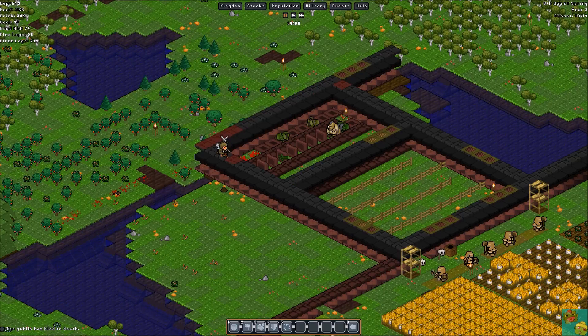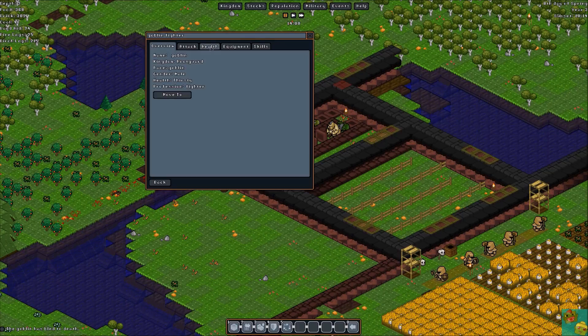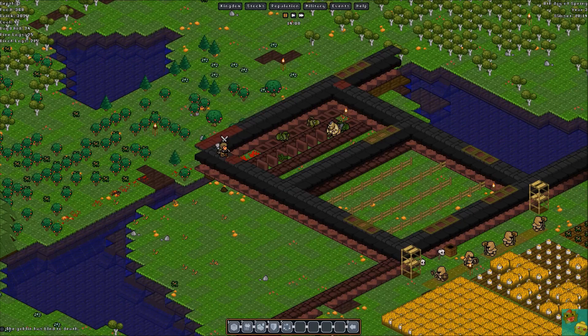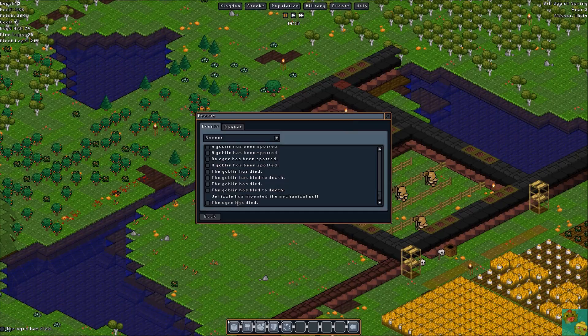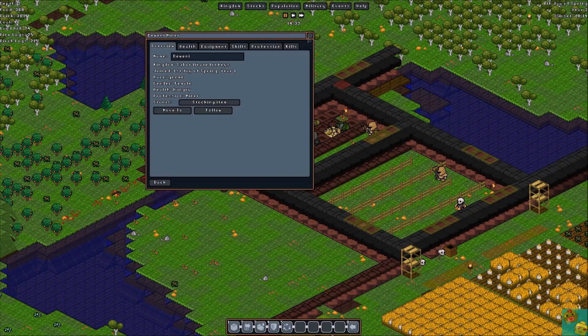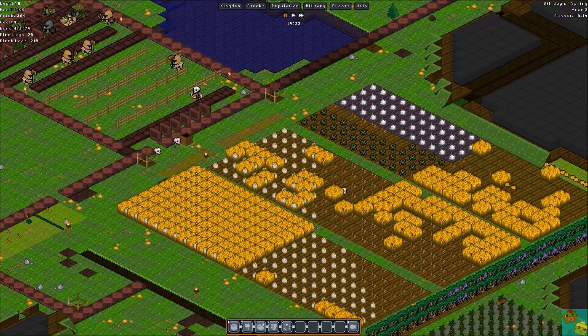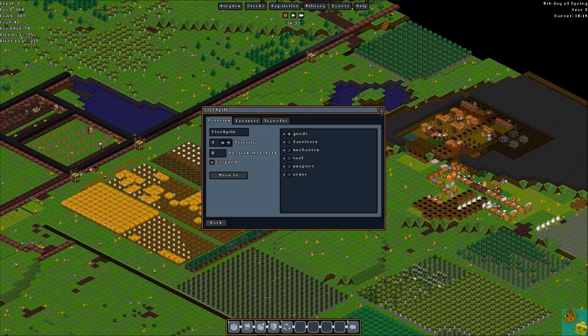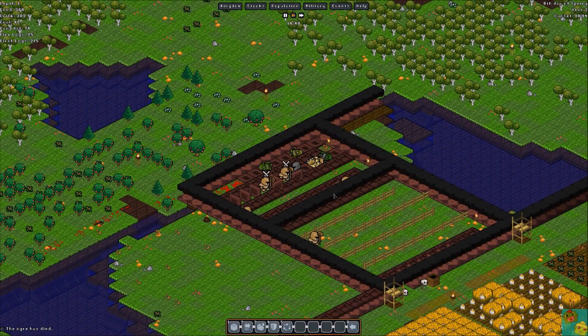Attack the ogre and the goblin fighter with iron using the big hammer people. Go forth, my gnomes - I know you have to open up a lot of doors. Oh no, another ogre died! Wait - jeffizzle has invented the mechanical wall! Yes, we can finally do mechanical walls! We don't have to do a block, build it and rebuild it every single time. What is this miner doing - stocking items? What are you stocking?